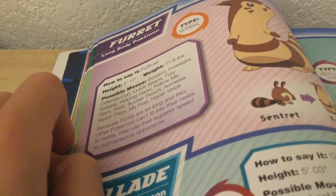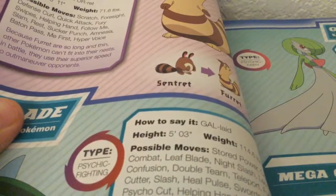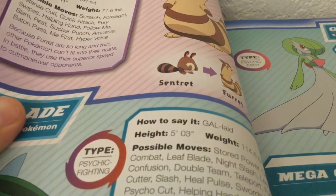And this is Gallade. That's how she looks. Type is Psychic and Fighting. Evolutions are right there.